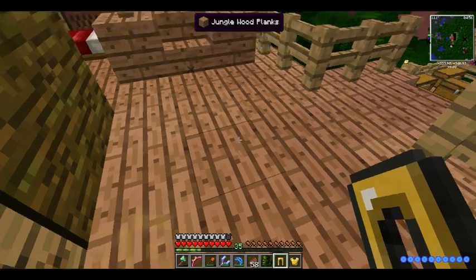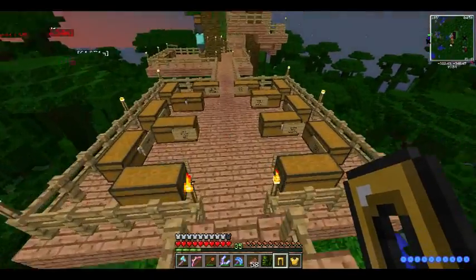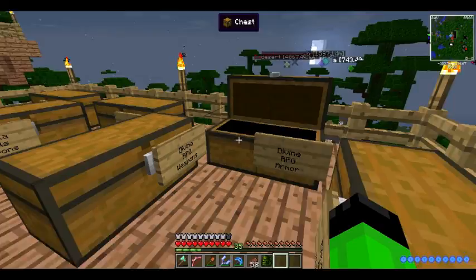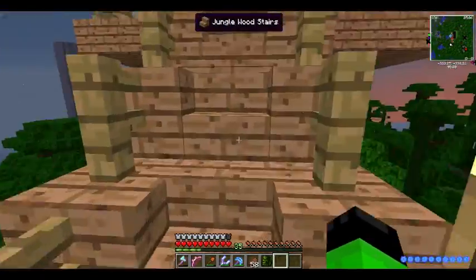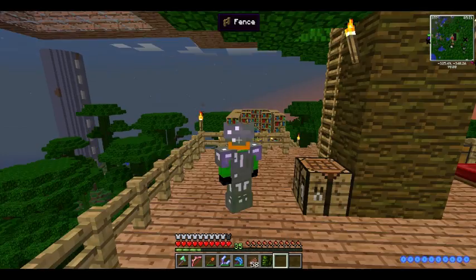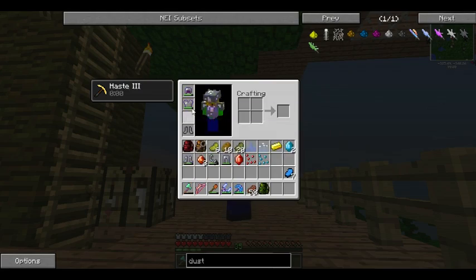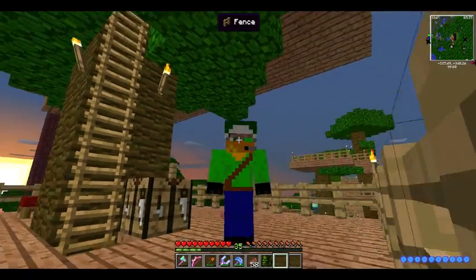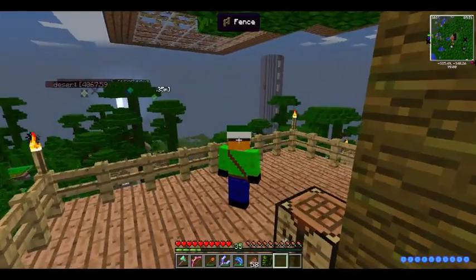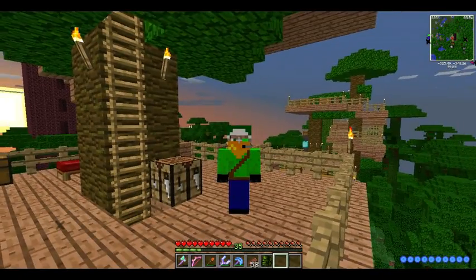I've got 68% protection currently; the Eden pants are 72%, so it's slightly better. It also gives more ore for the twilight dimensions. Oh, I forgot to even show this — I changed my skin for Christmas, just slightly, but I've got an elf hat and I'm wearing a long sleeve shirt.